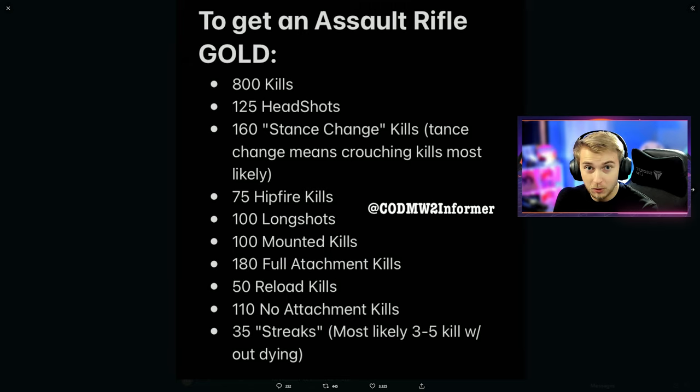Then 180 full attachment kills — we saw this in Modern Warfare as well. This is getting kills while you have every attachment slot filled, not too bad. There are also 50 reload kills, which mainly means getting kills shortly after reloading. Having fast mags, fast hands, smaller mags, or speed mags should help you get this one a little easier. And then no attachment kills — that one has a lesser number than the full attachment kills, which is a little weird. Obviously don't throw any attachments on there; hardcore is going to make that really easy.